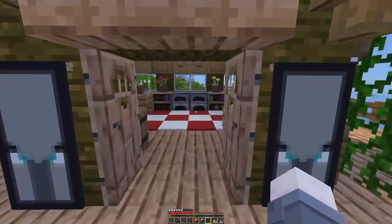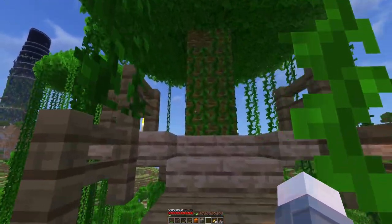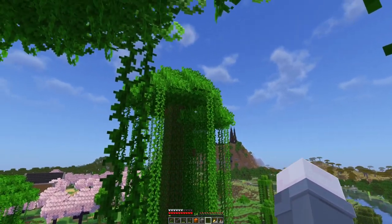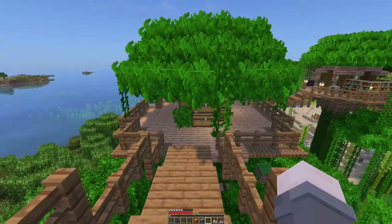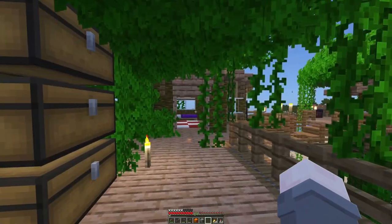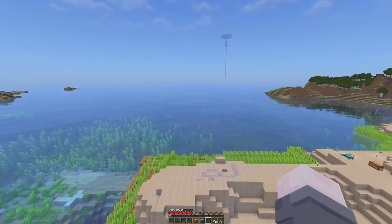Maybe I'll head out to Aramor and just quickly have a look out there. Look at the tower — look at how beautiful it is. Cube Prospector would be proud of my sight lines. There's one — that's a bit better. Let's head out to Aramor and see what we can see.